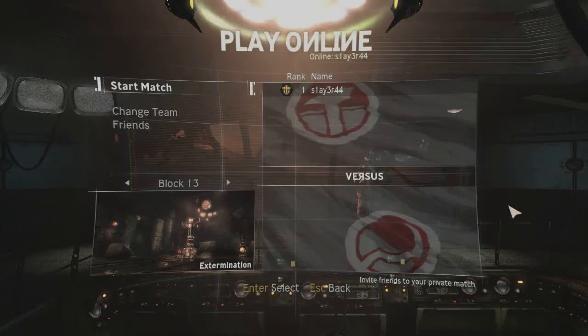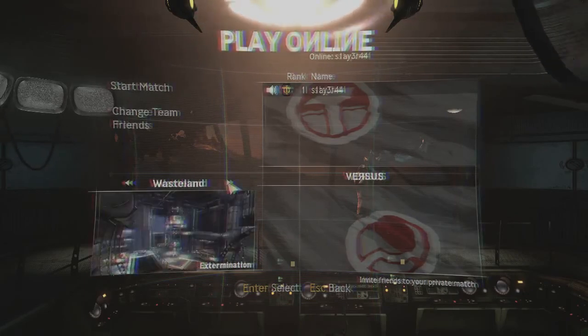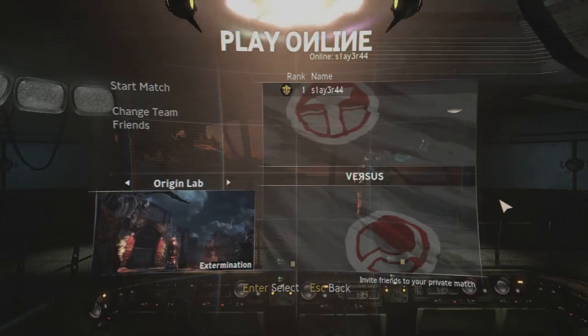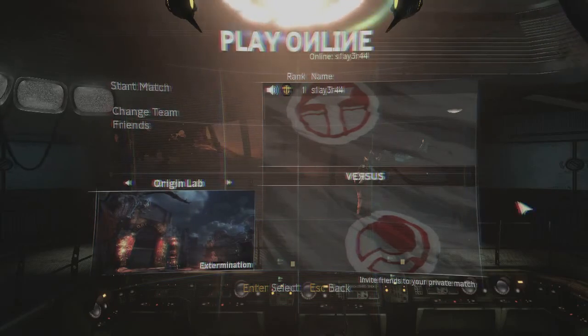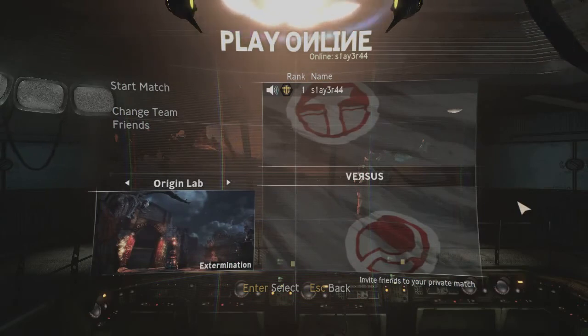What's up everybody, it's Slayer and I'm going to be showing you some tips, glitches, and tricks you can play on Singularity Multiplayer. I'm playing this on the computer so I can record it, but all of these have been found on the Xbox version. I don't know how many of these are on the PS3 version, but we're going to see if these are even going to work on the computer version, and if they do, I'll upload the video.